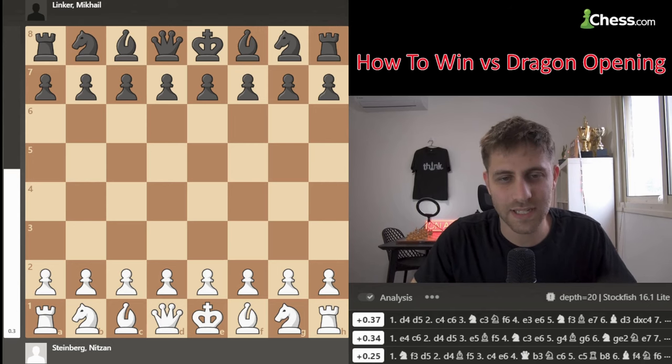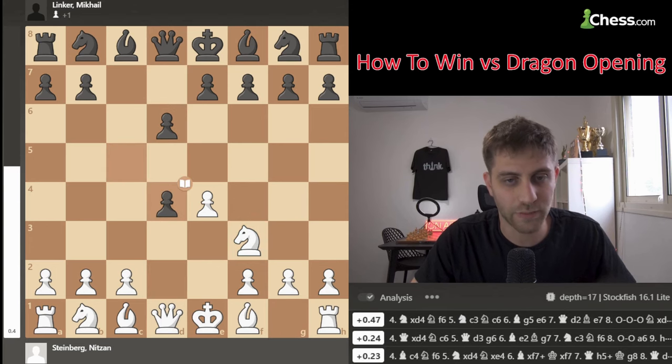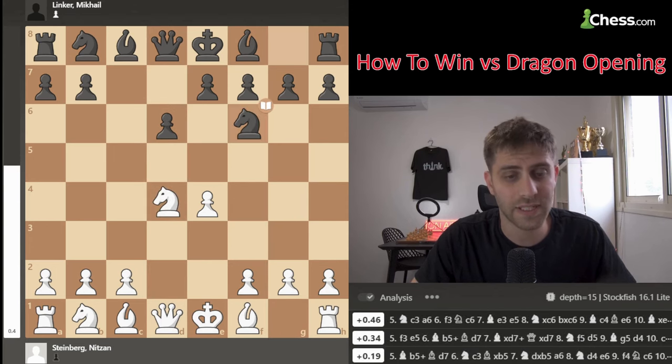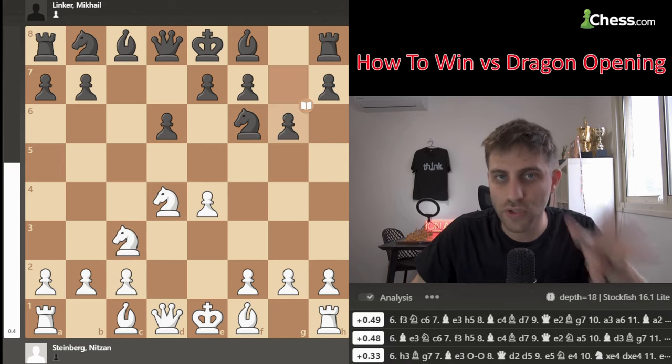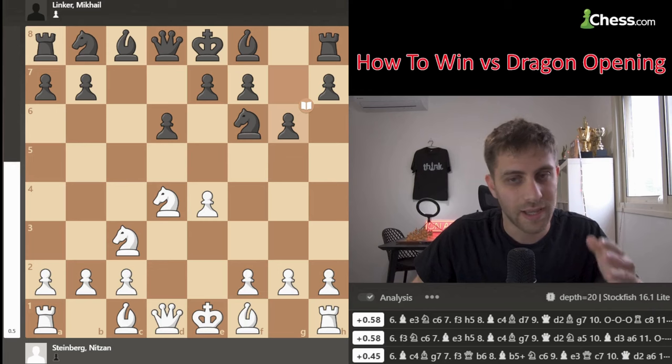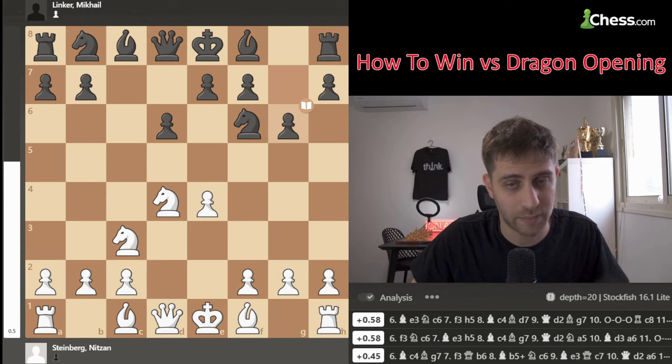I played with white pieces: e4, c5, Nf3, d6, d4, cxd4, Nxd4, Nf6, Nc3 and g6. This is the Dragon opening - this is the position where we realize we are playing the Sicilian Dragon with the white pieces.